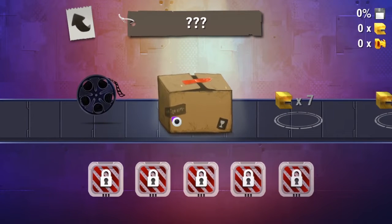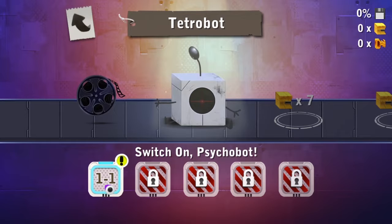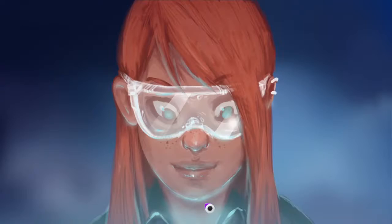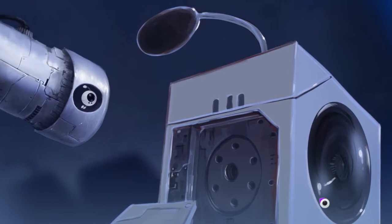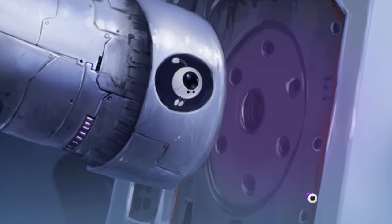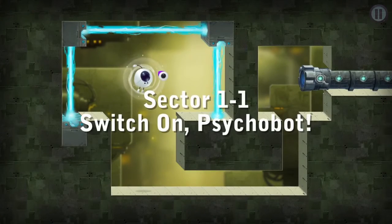Why is there so much stuff? The menu's already complicated. I click that, okay, I open the box — 1-1. That's what I'm looking for. It looks like a level. What's the thing before then? Like the film reel? So I seem to be simply these experiments. Alright, let's check 1-1.